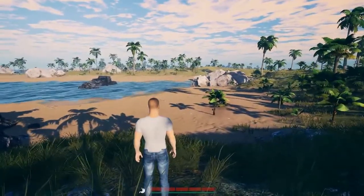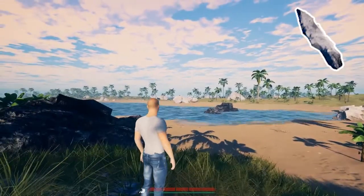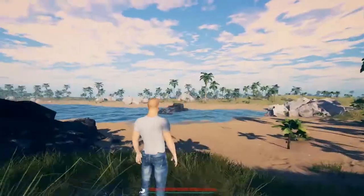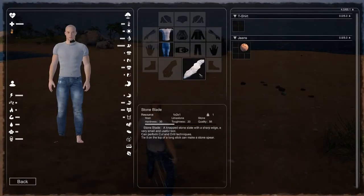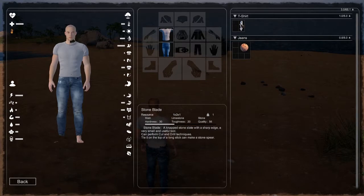The first thing you're going to want to make right off the bat in Surveiland is a stone blade. This tool has many advantages, the first being the tool's size in the player's inventory space. The stone blade occupies a minuscule 1x2 area in the player inventory, making it one of the most effective items to keep on you at a low cost to your storage.